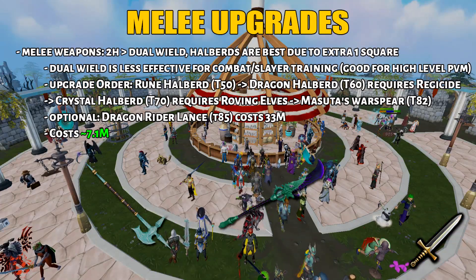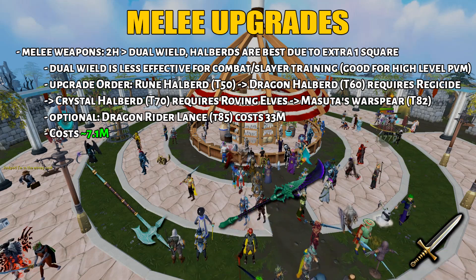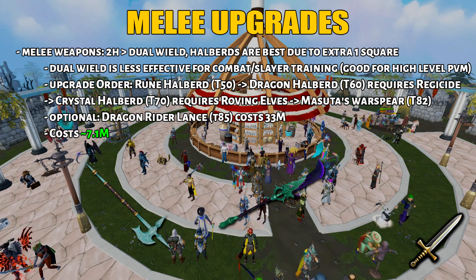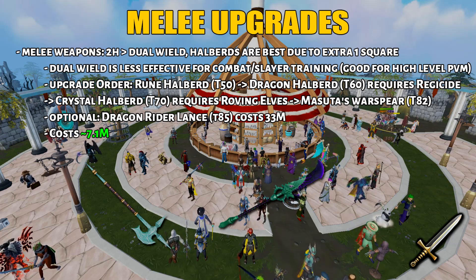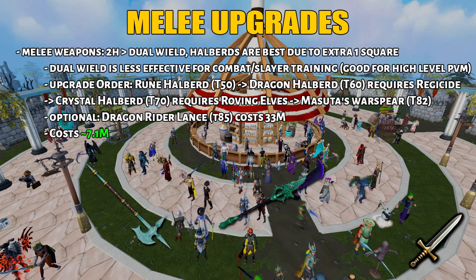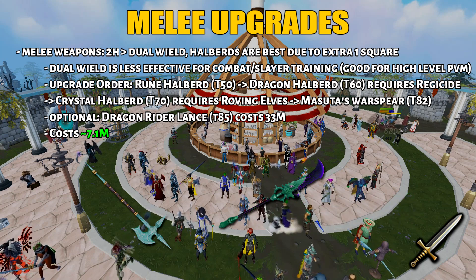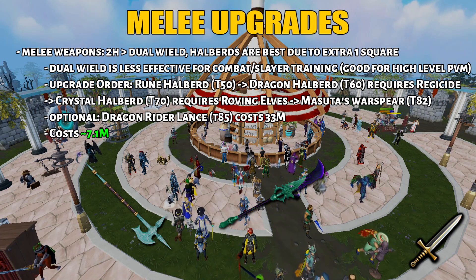Here are the melee upgrades. I'm going to emphasize the melee weapons - you only want to focus on getting Halberd weapons. They're really amazing for AoE abilities because of the extra 1-square range. Dual wield is not recommended here as it's generally less effective for combat training and slayer. The upgrade order is: Rune Halberd at tier 50, then Dragon Halberd which requires the Regicide Quest, then Crystal Halberd at tier 70 requiring Roving Elves Quest to equip, and finally Masuta's Warspear at 7.1 million. Some people continue to Dragonrider Lance, but it costs a staggering 33 million for a tier 85 weapon.